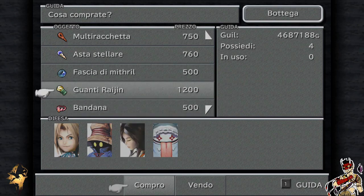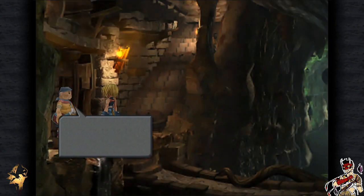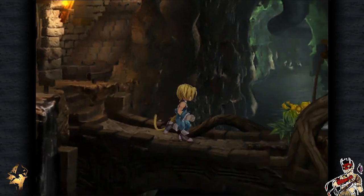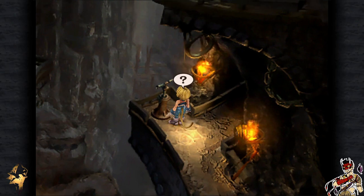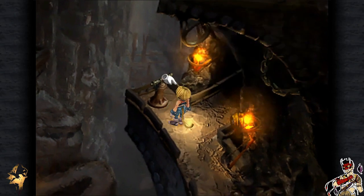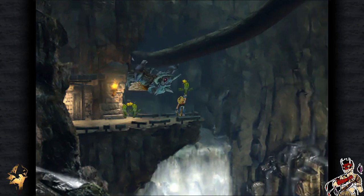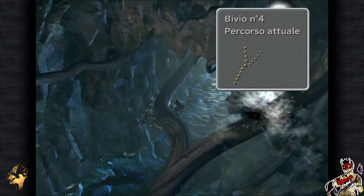Siamo generosi! A questo signore potete fare scorta non solo di Antidisturbina, che può tornare utile, ma anche di Panacea che cura praticamente tutto. Unica strada, non possiamo fare altro. Qui abbiamo una valvola furbetta: per proseguire non dovremmo azionarla, ma se invece la azionassimo ci porterebbe in una strada non adatta a finire il dungeon, e quindi forse c'è un tesoro. Via via via. Questo è il Bivio della valvola che abbiamo trovato poco fa.